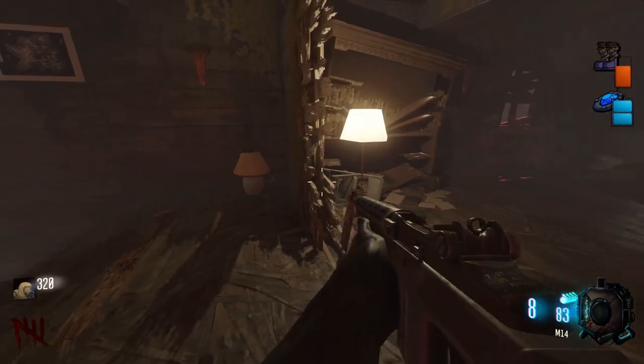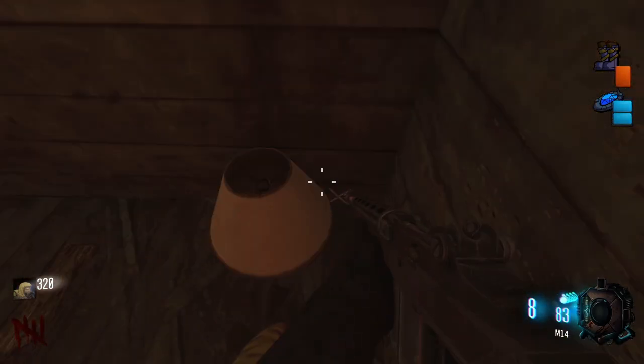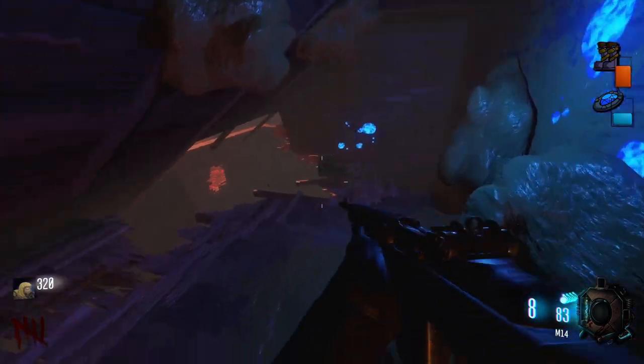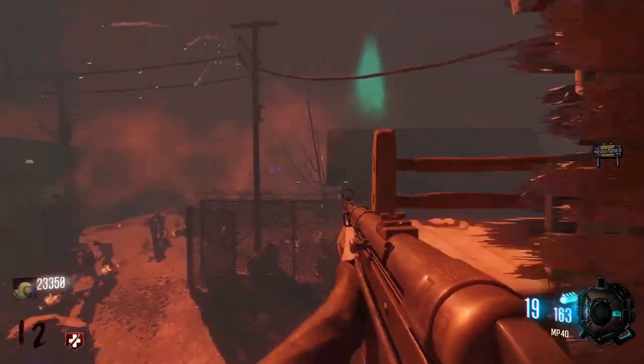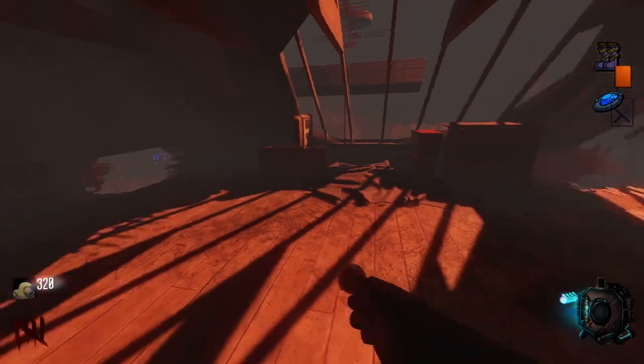Perkaholic: Using the personal teleporter, stand by this lamp where you can see a small X in the room with jug. Use the teleporter and this will take you to a room that has a key on the ledge. Grab this and bring it to the room with double tap. Either use the teleporter or the jump pad and get up into the attic. You can now open the safe here and get your free Perkaholic.